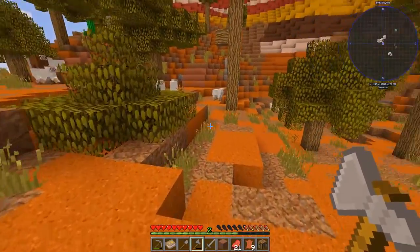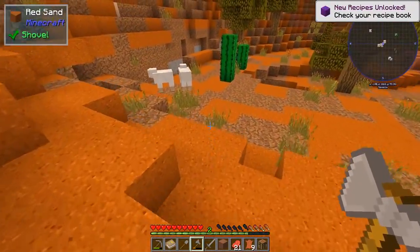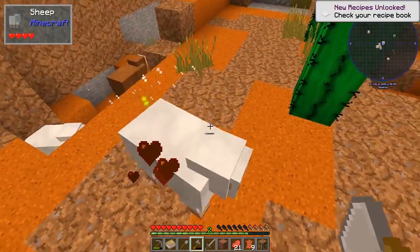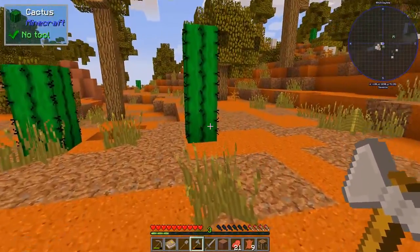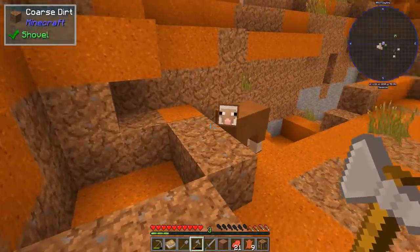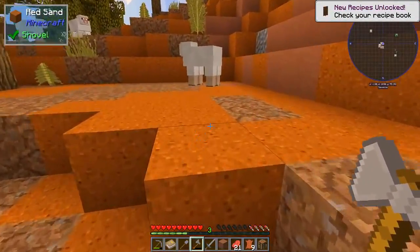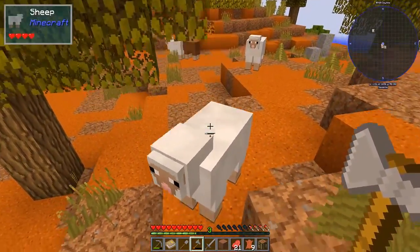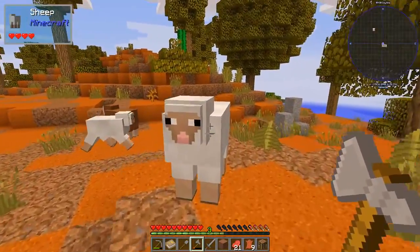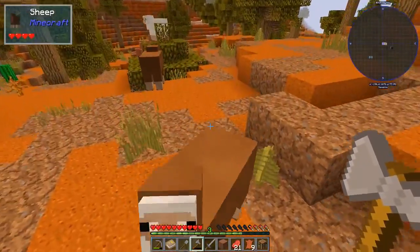I do like this mesa-desert hybrid kind of terrain — it's nice looking. Let's find some sheep and then we'll dig a hole and go mining for a little bit. My radar says they're right in front of me. Hello friends! We need three for a bed — no problem, gotcha. There's our bed. And we could use a couple more — I'm also going to want a backpack, so that's another four for a backpack.